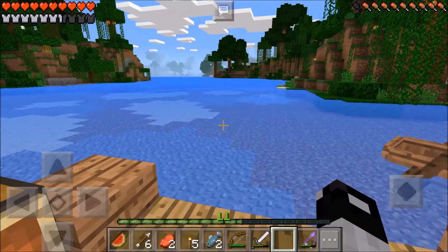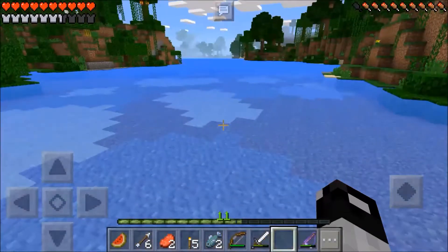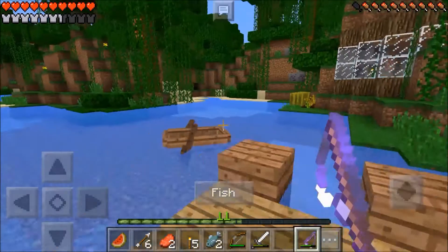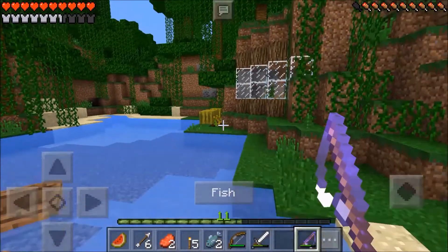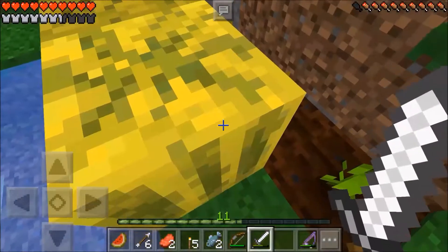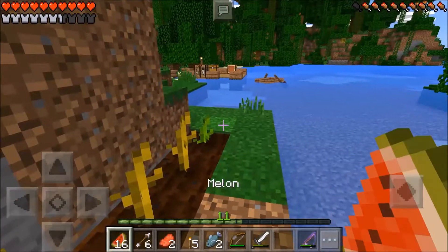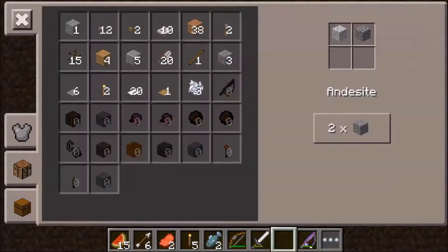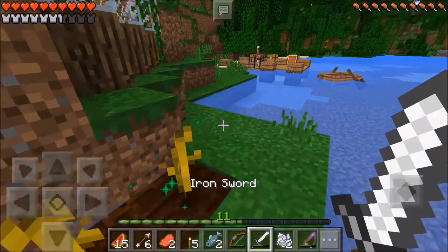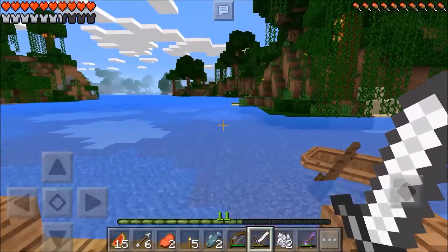We got a saddle already so I can now tame a horse! I think in the next episode I'll be finding a horse, taming it, and bringing it back home - traveling will be much easier. Let me go back to fishing. The watermelons are growing pretty fast too - I've already got three grown ones. I'll eat one to bring my hunger back up. I'll use that bone meal I got while fishing and now I have five plants that will give me five watermelons.